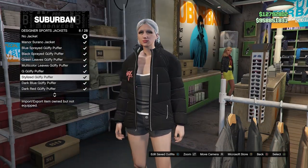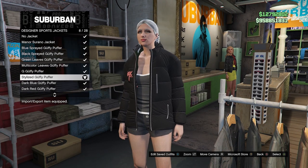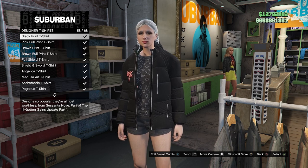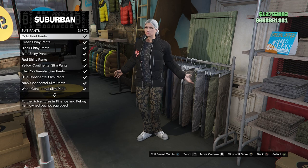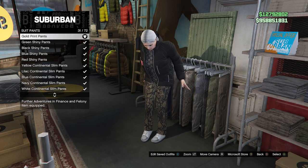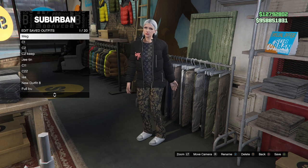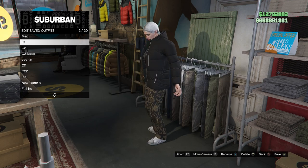We're going to build a C1. Go ahead and purchase designer sport jacket number eight. Next, go to designer t-shirt and purchase number 58. Then go to pants and purchase number 31. Go ahead and save this outfit as your C1 - that's console number one.